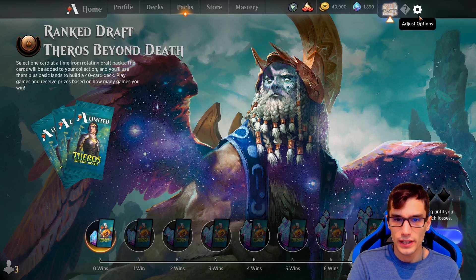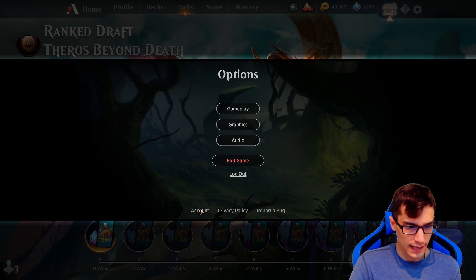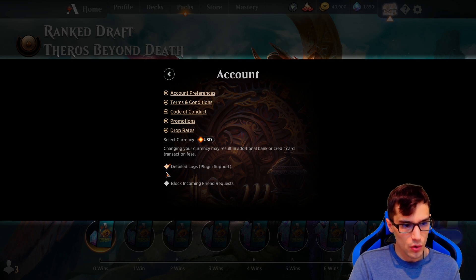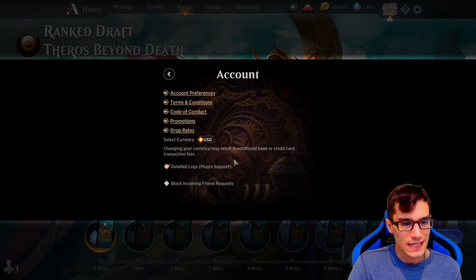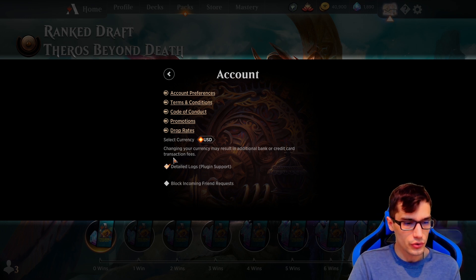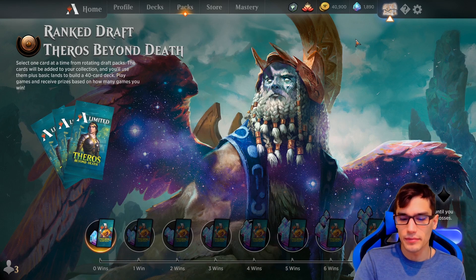While this is downloading, head back into your MTG Arena client and go to your settings — that's just the gear in the top right. Go to Account and then Detailed Logs; it's about second from the bottom. Detailed Logs, Plugin Support — what we're downloading is actually a plugin, so you have to tell your client that you want to support that. MTG Arena is going to allow it to read your log files, so make sure that box has a check mark, and then we can go back and install MTG Arena Tool.